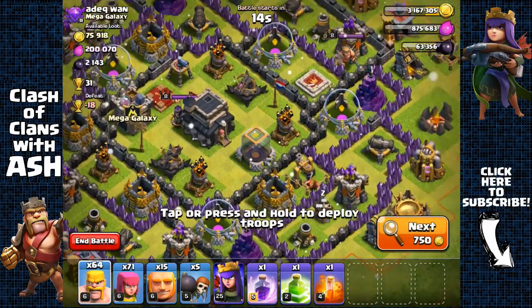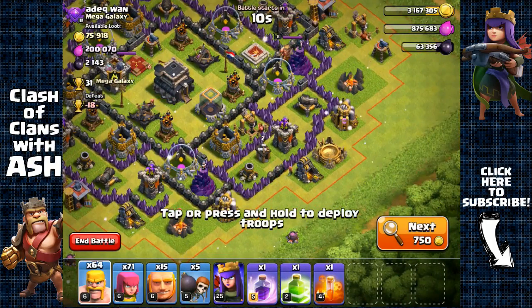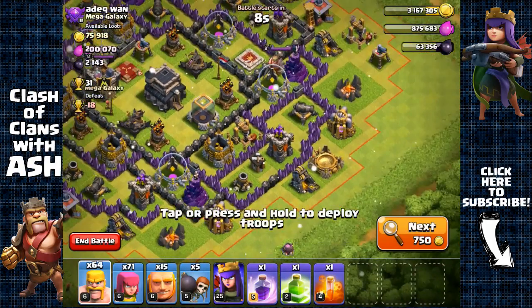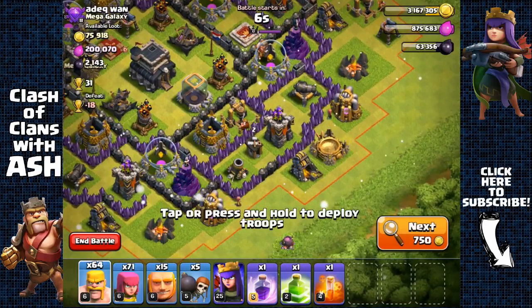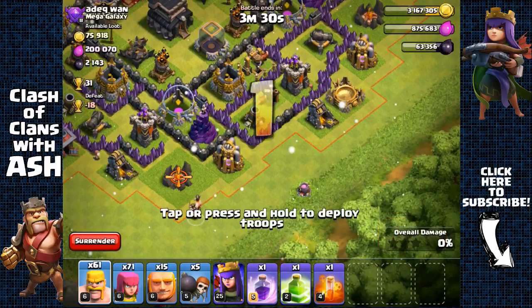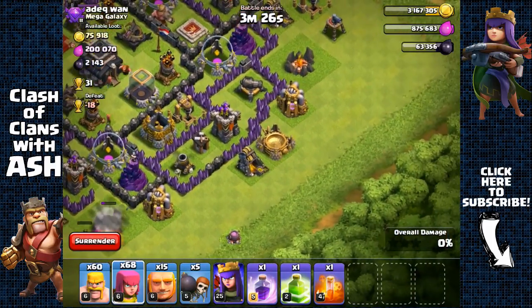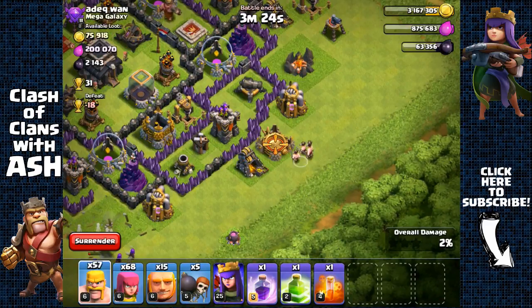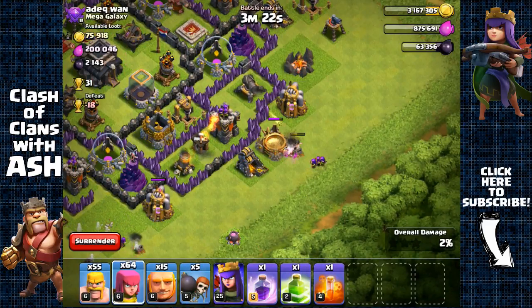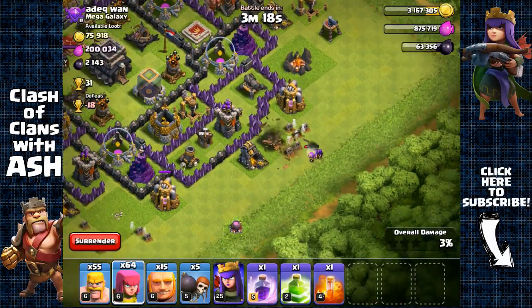We just need to break inside that second layer and then the archer queen can freely target the dark elixir storage. First, removing this army camp for the space, and also removing the spell factory — spell factories have low HP so they don't take too long. Perfect.